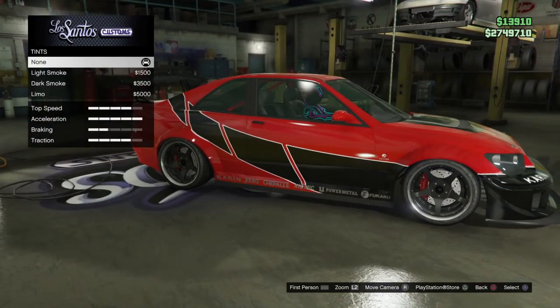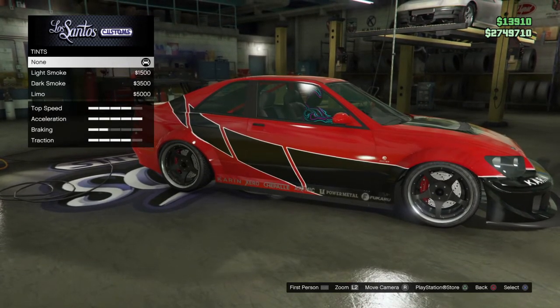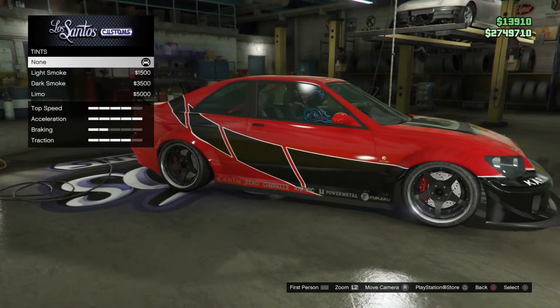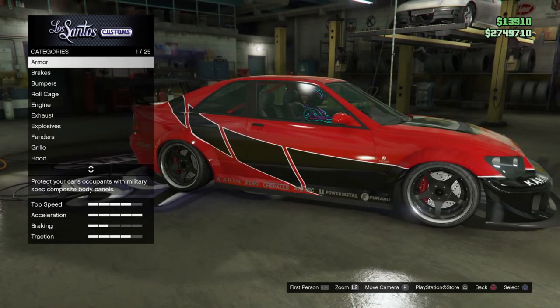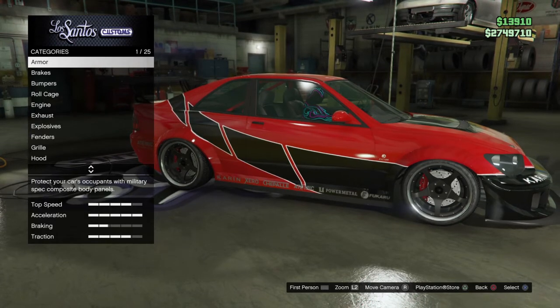For your windows, you can do anything you want. I don't have tints, so that's totally up to you — you can go with light smoke, dark smoke, or the options at the bottom. And that's how you make Sean's car from Fast and Furious Tokyo Drift. I love you guys, I'll see you later — talk to you next time, bye!